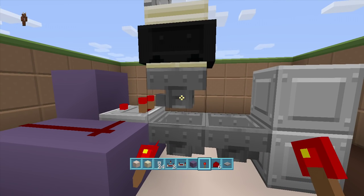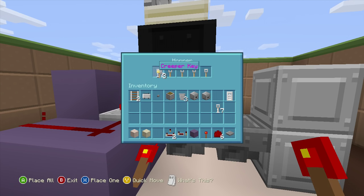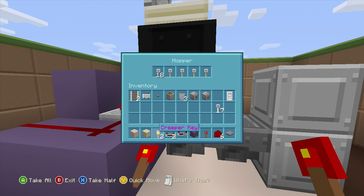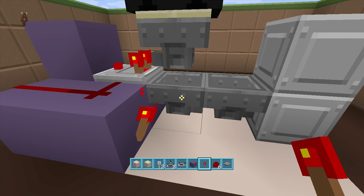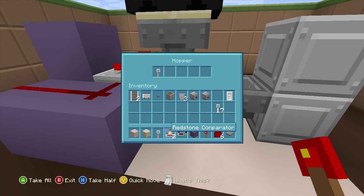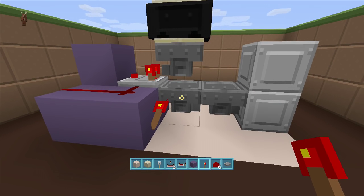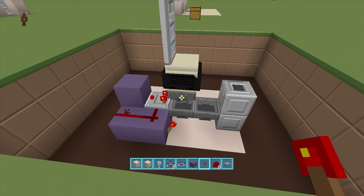Go into the top hopper that has a comparator coming out of it and put four items in — one, two, three, four — then put 18 more in the next slots. Using the bare minimum, you should still have two keys left over. Then go into the hopper right below it and put one more key in. Now we have our key in and working. 24 is the bare minimum.